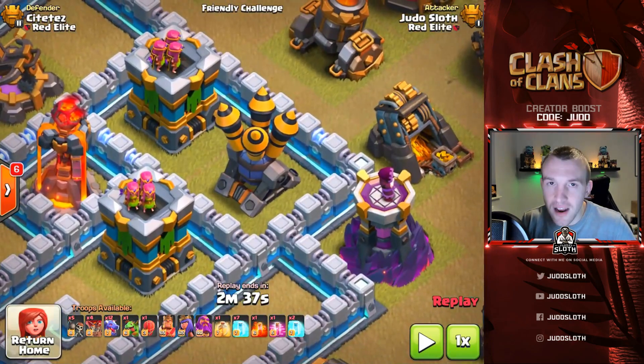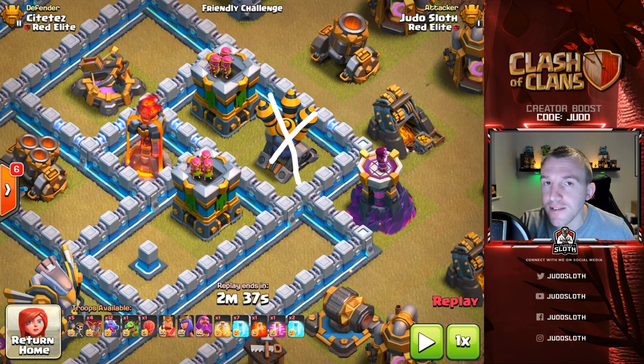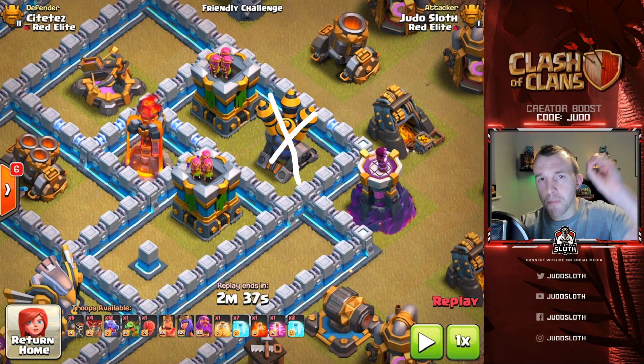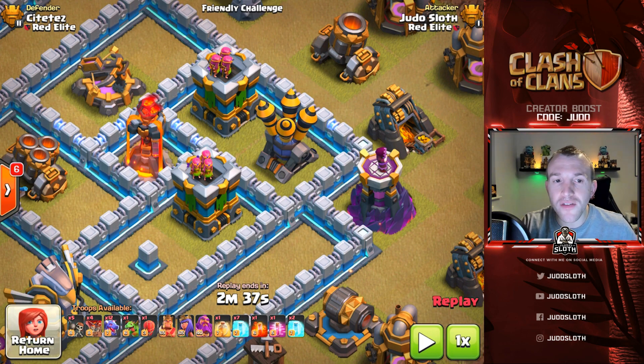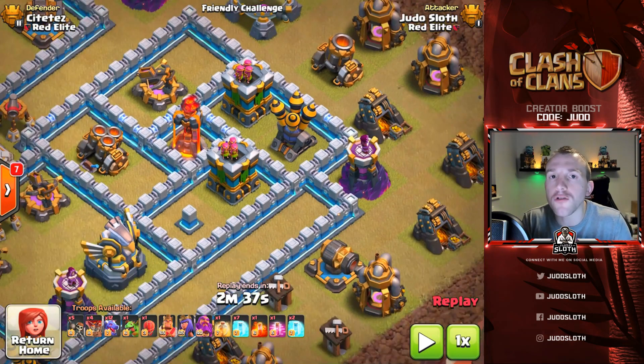The other defense is the air defense, and what you want to look for when looking at bases to attack is: number one, can you path to the Town Hall easily? Can you get to the Eagle relatively easily? There are four air defenses spread across the base — can you get any with your sui? But you're not going to just plunk a freeze spell on top of an air defense. In this base, I can freeze two archer towers, an air defense, and a multi — that's the value you want to look for.